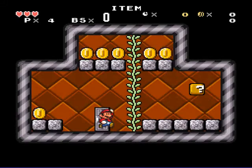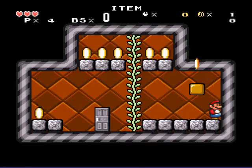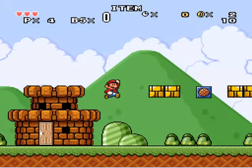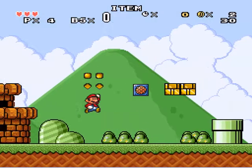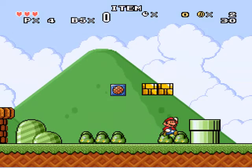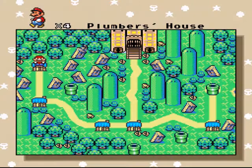So apparently this is my house. And I get a coin, and some more coins, and yeah. As you can tell, this hack does have custom sprites and stuff — it looks pretty good. Nothing in that pipe, so let's get into the meat of this. Are these actual levels? What the heck?